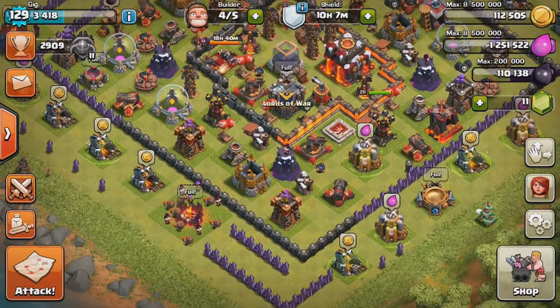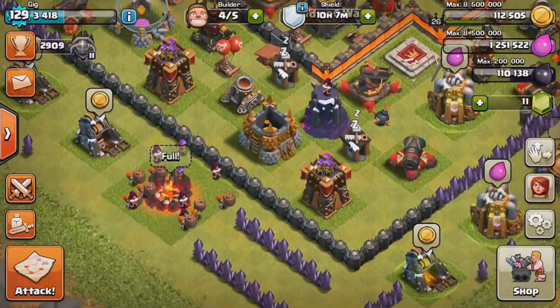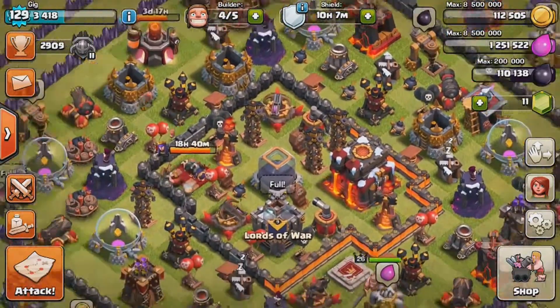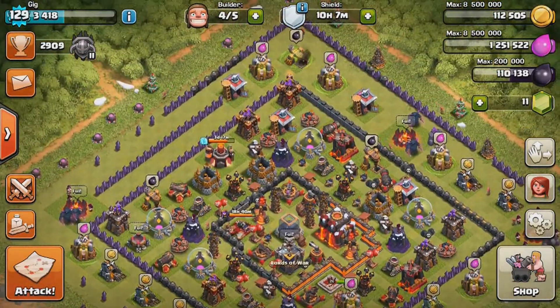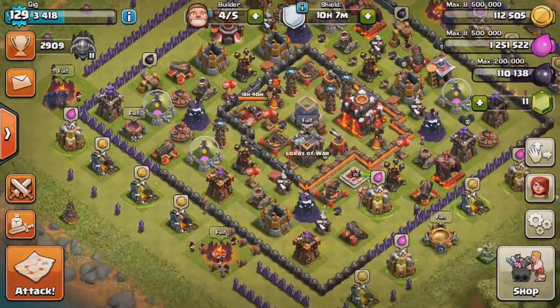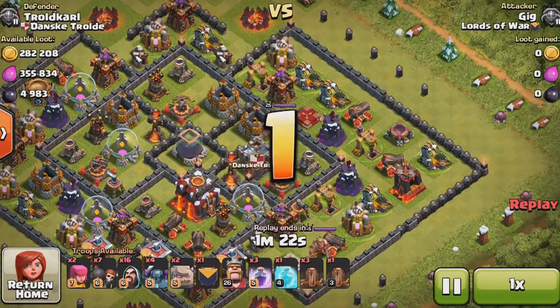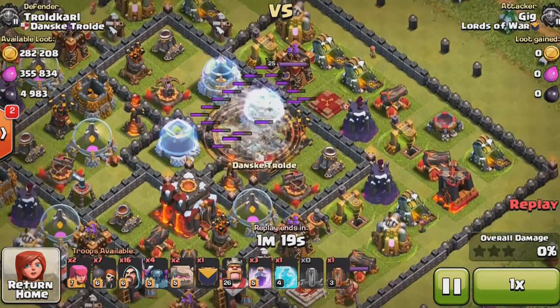I got all these walls done on this side and the middle section. I'm still going to try to work on getting all of them to level 8 and then to level 9, but for right now let's do another attack and try to get a lot of dark elixir.